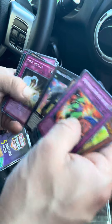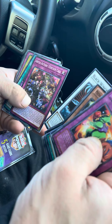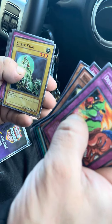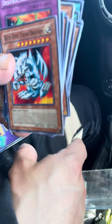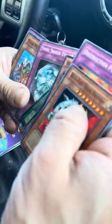You want to open your packs or you want to wait? Let's just go through these real quick — anything good, let's see. Nothing good... oh, we got Silver Fang — that's Yugi's monster. We got a blue — Blue-Eyes Toon Dragon, very cool. Oh, that's a good one. Very cool, and that's about it. You got the Blue Eyes — nice. All right, that's cool.